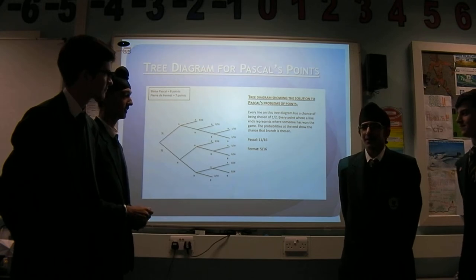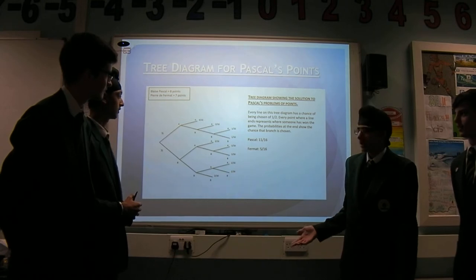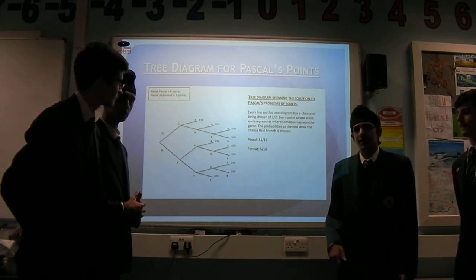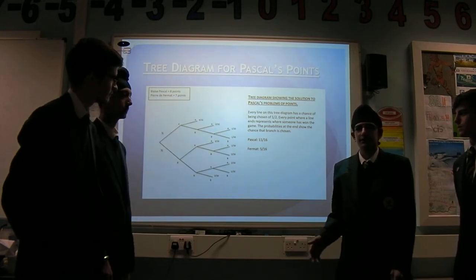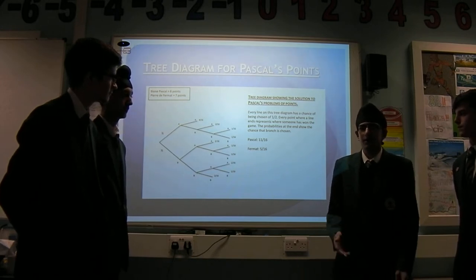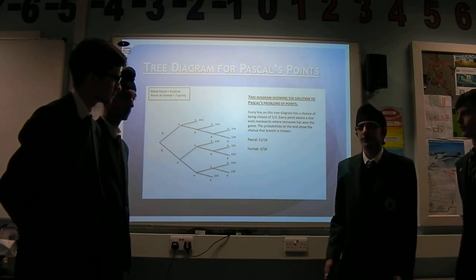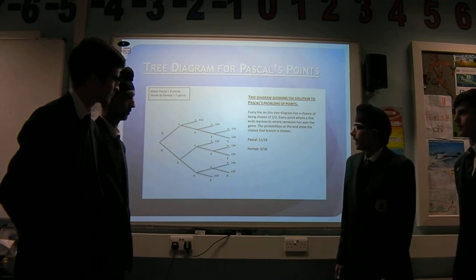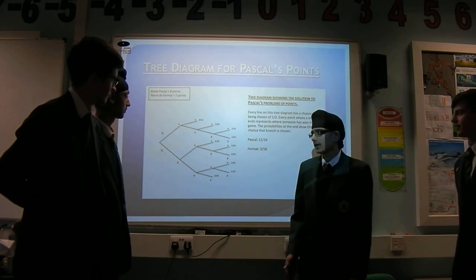The way they had to do it is: they had to be the first person to 10. Pascal has 8 points and Fermat has 7 points, so Fermat needs 3 points to win and Pascal needs 2 points to win. Because it's the first person to 10, that's the same as being best out of 19. So 8 plus 7 is 15, and 19 minus 15 is 4 — so there's a maximum of 4 moves for someone to win. The tree diagram shows all the possible outcomes and the probabilities of those outcomes.